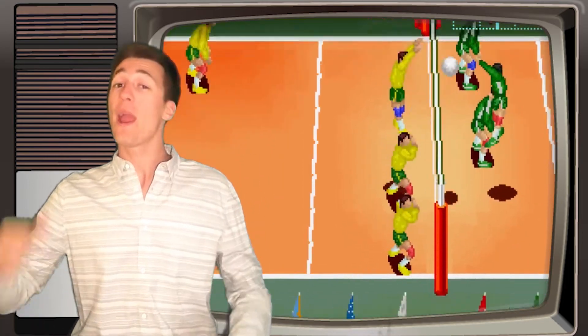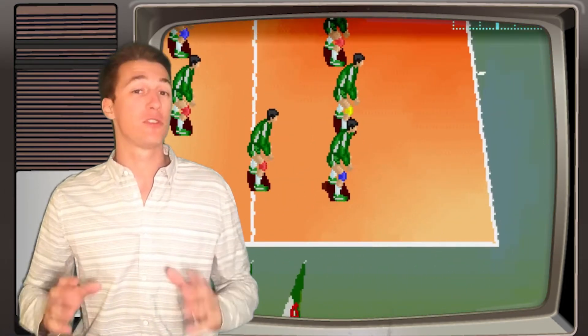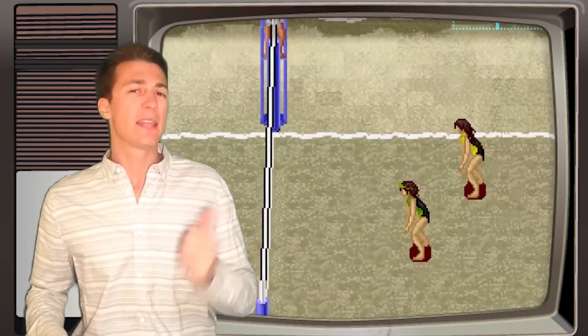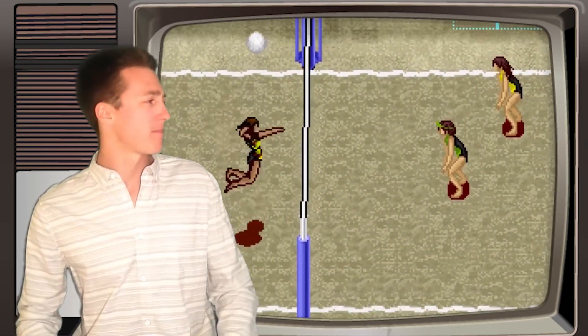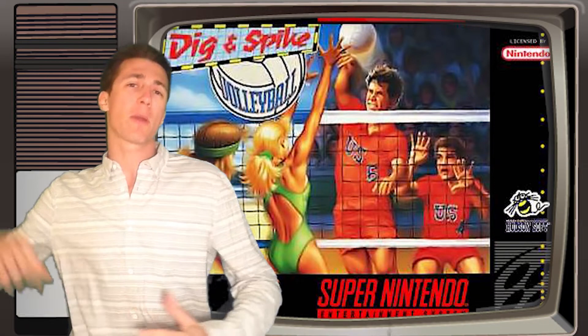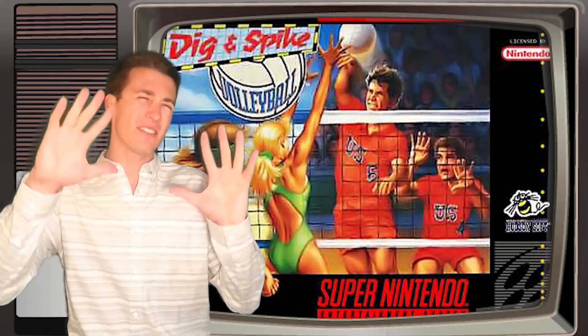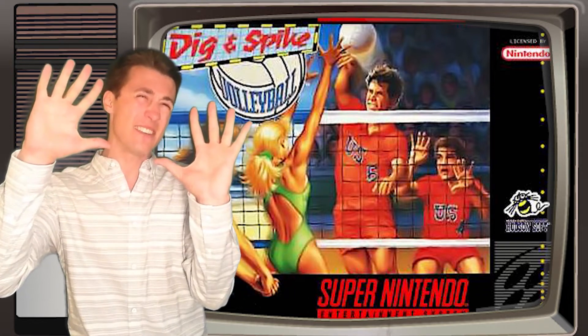Dig and Spike Volleyball was released way back in 1993 for the Super Nintendo Entertainment console. Let's just take a look at the cover really quick. You've got this guy who's going to pound it against a couple of girls, and even his partner there is going 'no dude, don't do it man, no don't!'